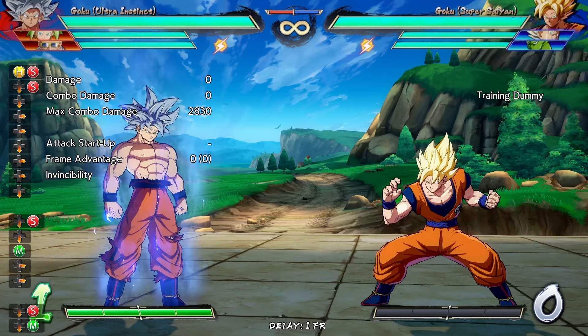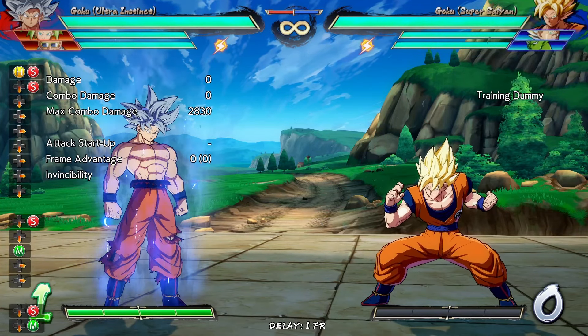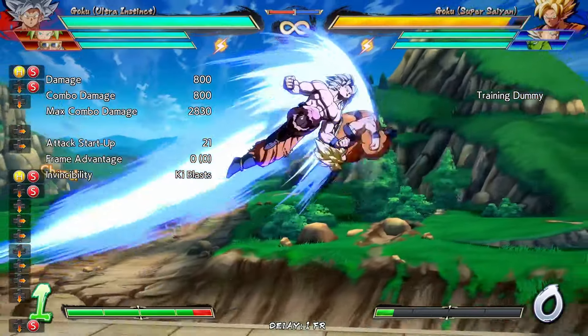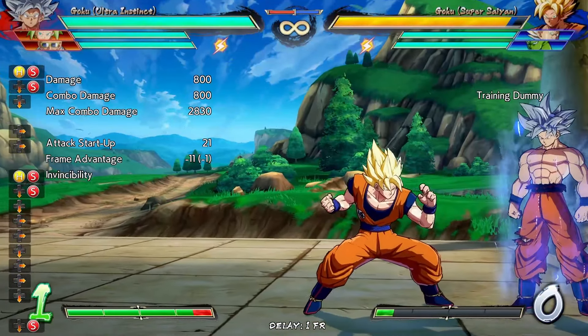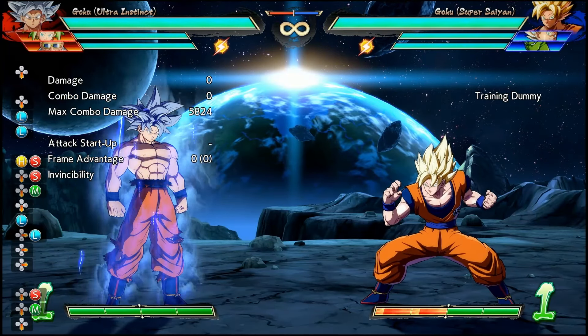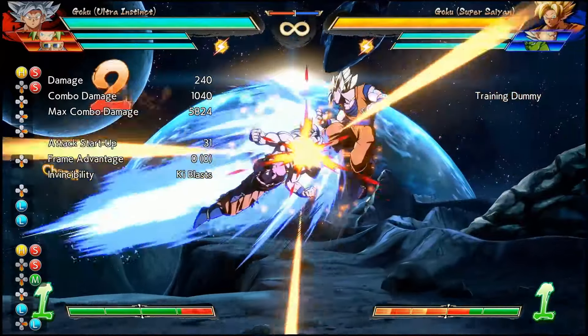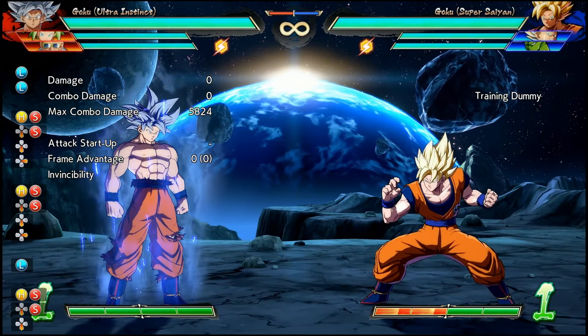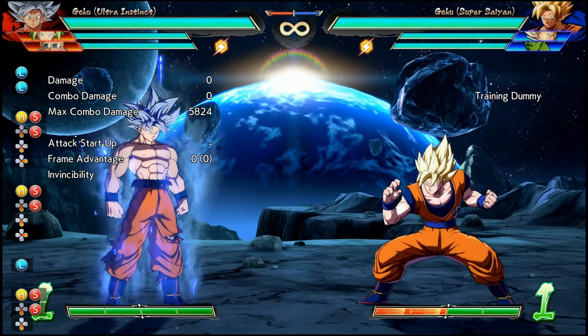The most important thing about the new hitstun is the potential confirms it gives UI Goku. Before, if you hit with this move, you couldn't combo into Superdash. Now, with the extra 5 frames of hitstun, you can. Unfortunately, confirming off of 2S with Superdash in neutral seems to be finicky at best.